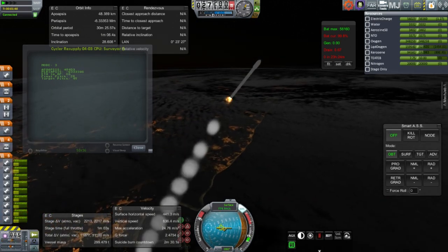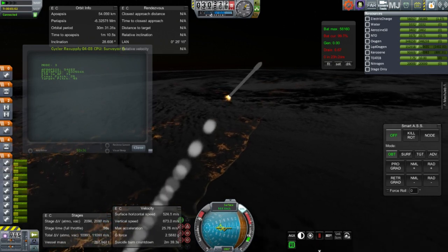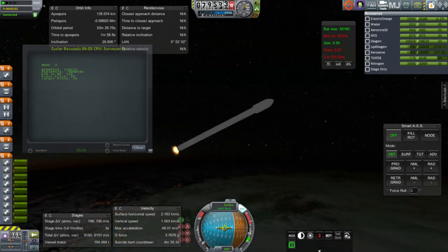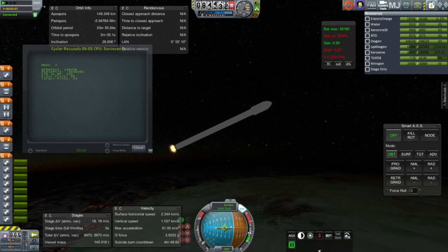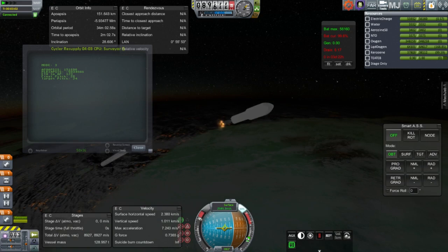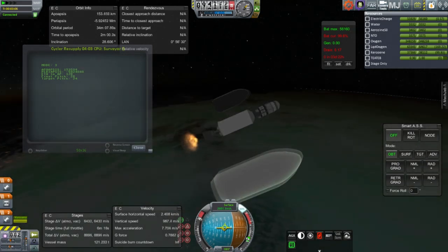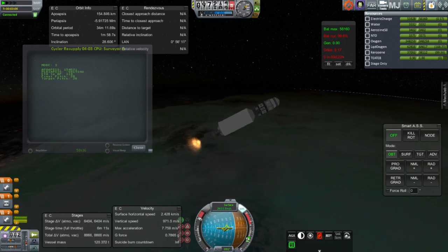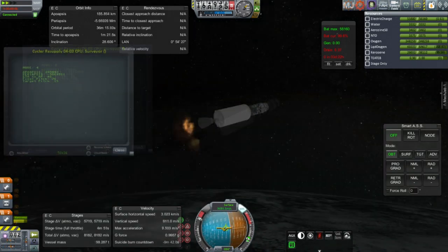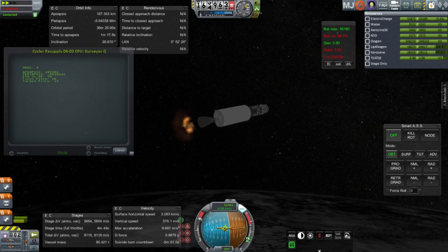About halfway through the first stage now. Getting ready for first stage separation — first stage sep and ignition of the second stage. I'm occasionally worried about the KOS script on the second stage ignition because if the fuel is unsettled, if it doesn't do the ignition quickly enough, the fuel might get unsettled. Sometimes it has some weird delays in igniting the second stage. But no problems here.